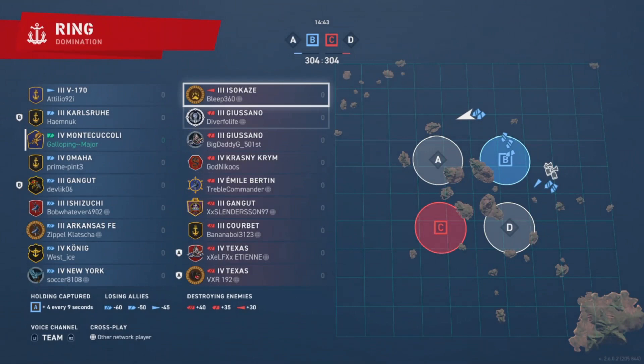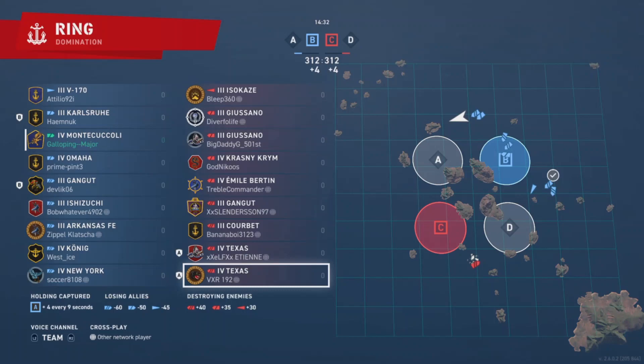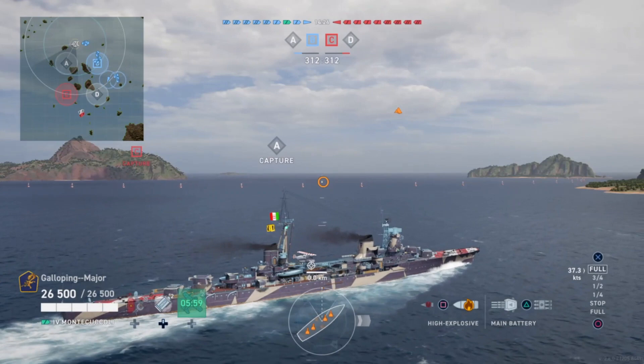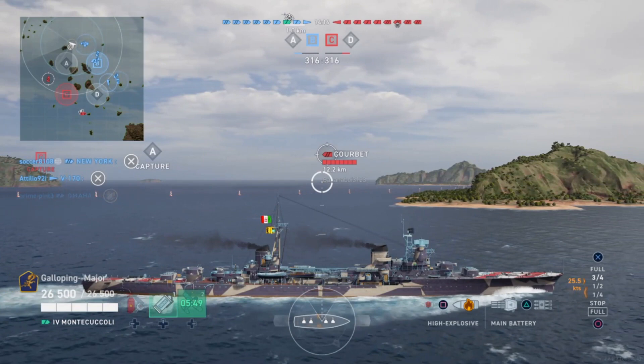This is a game of domination on Ring, a tier 3 and 4 match. Enemy team: Isocas, Gussano, Gussano, Krasni Krem, Emily Paten, Gangot, Corbett, and a division of double Texters. So lots of battleships, which doesn't exactly fill me with excitement considering how weak my cruiser is.